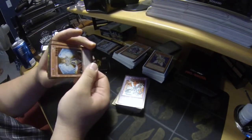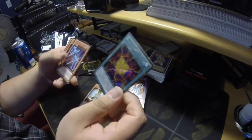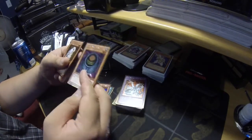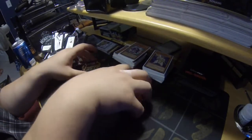Alright, we've got Honest, Rank of Magic, Gimmick Puppet Human Centipede, Morphing Jar, and Raiko — the not-so-important Lightsworn anymore.